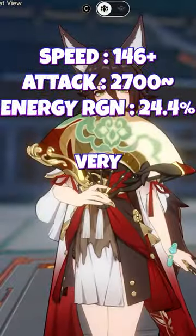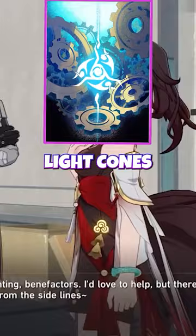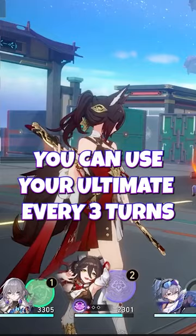For the best Ting build, aim for these very important stats. Use this two-piece set with an energy regen rope and an attack percent — or a lightning damage orb if you have an attack buffer. Use Meshing Cogs for energy regen with no substitutes, and use this four-piece set.